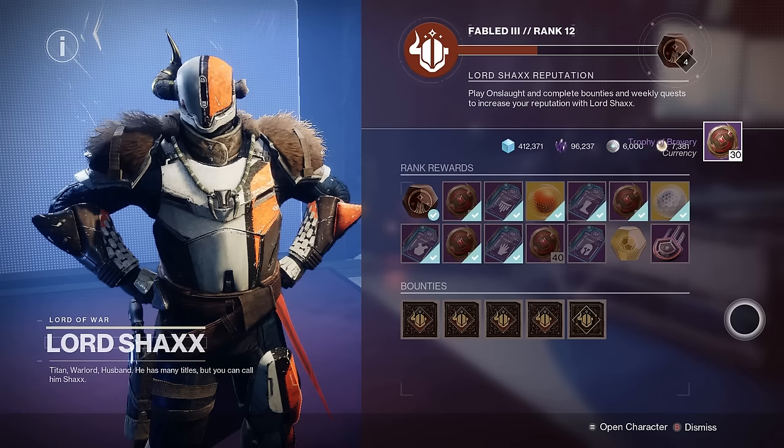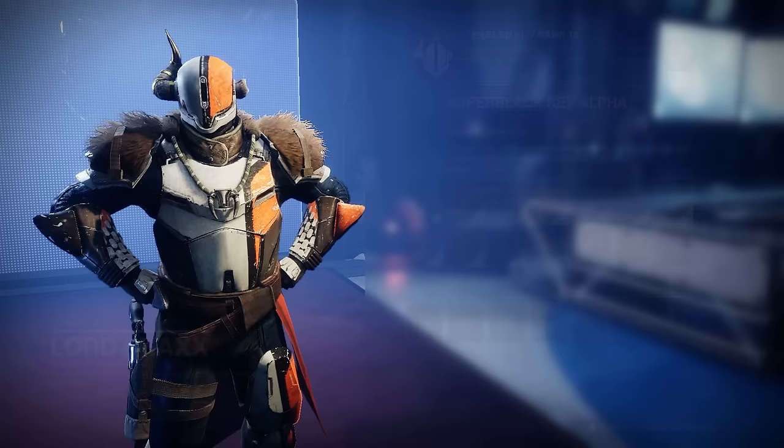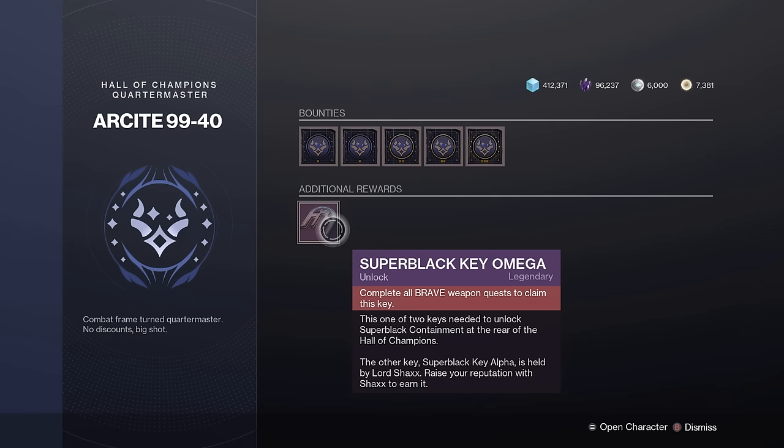If you don't know how to get Super Black, you need to level up Shaxx to level 17, get one of the Super Black keys, then go to the Atheon site and complete every single Brave weapon. You will not be able to do this until at least April 30th. If you're on or after April 30th you can do this right now; if you're before that, you can get ready by getting the Shaxx rank up, but you'll have to wait.